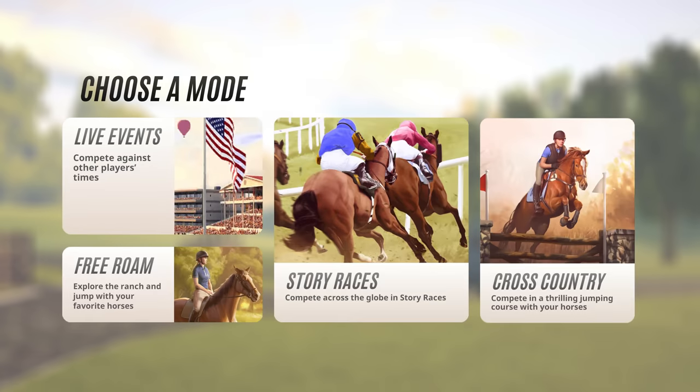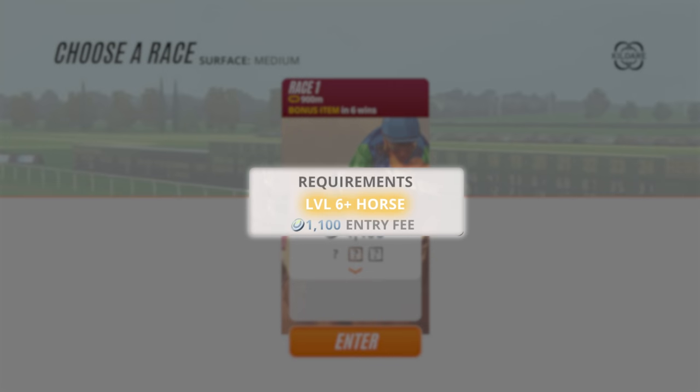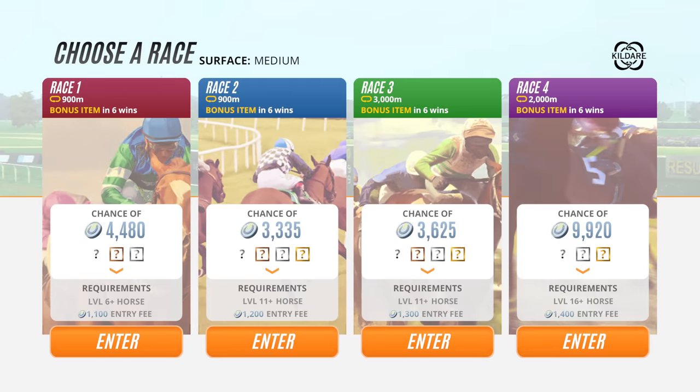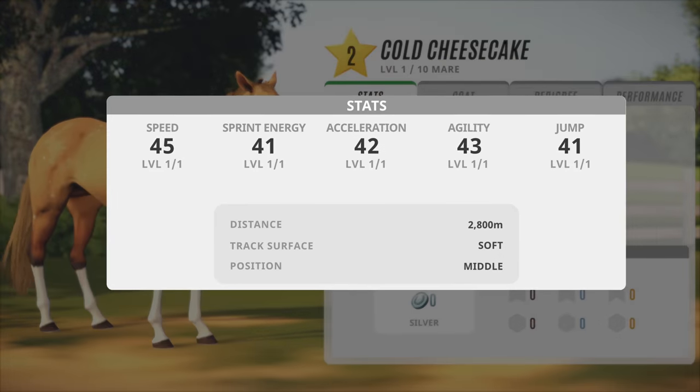You can level up your horses by competing in racing and cross-country to gain experience points. All courses have a minimum level requirement, so you'll need to start with the lower level courses and work your way up. The horse's level determines how high its stats can be trained to.